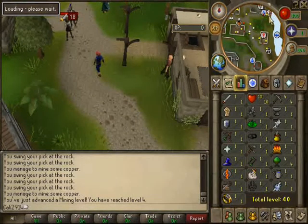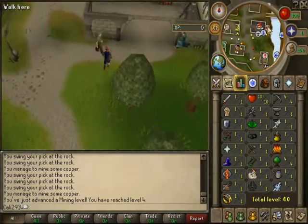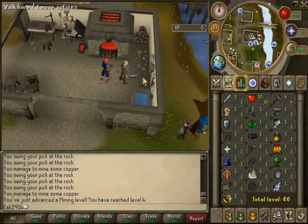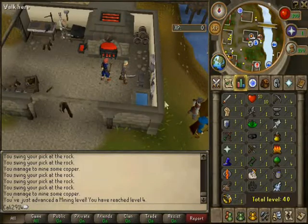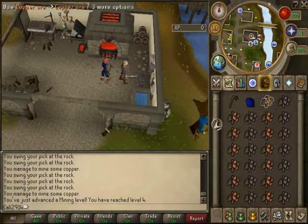Up here is the new canoe system that I was talking about. It's right over here — the little transportation arrow — and then the furnace with the icon. This also has an anvil, which is new, and some water that you can use. Go to your inventory and you're going to use either the copper or the tin on the furnace.